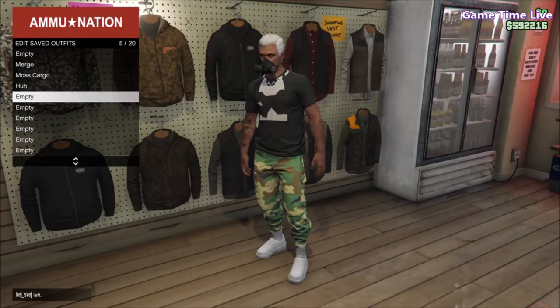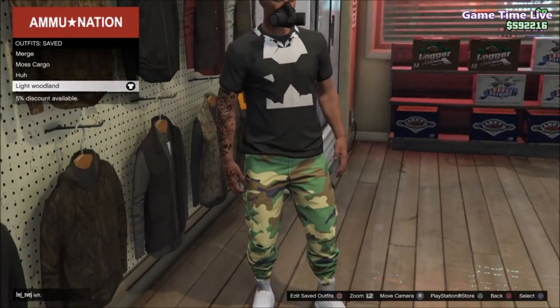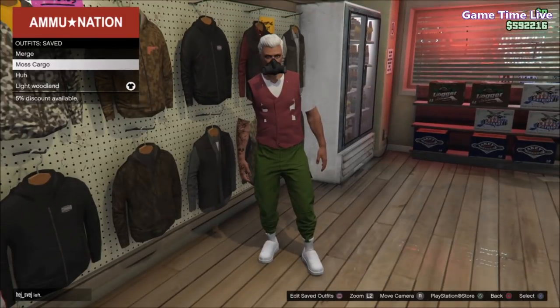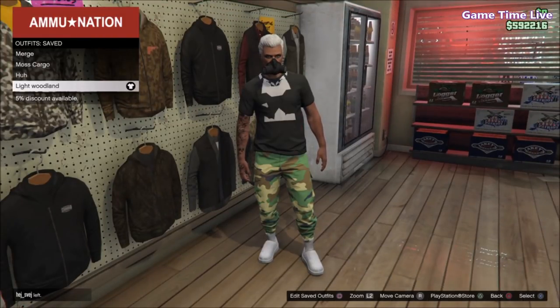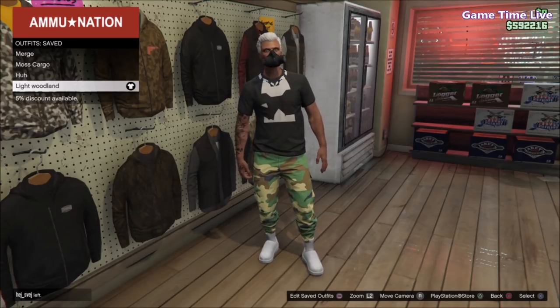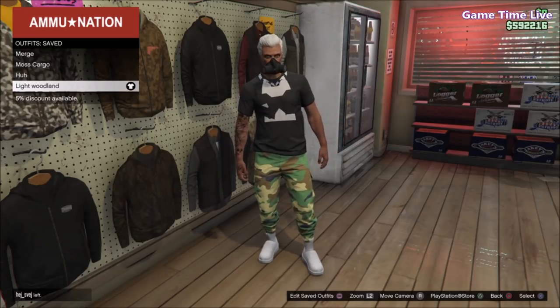This is the end of the video. I hope this tutorial helped you all out with merging pants. This is how the light woodland tactical pants look as joggers, and these are the moss cargo pants. I'll post both on Instagram with my own outfit inspiration, also shown on the thumbnail. Please subscribe and turn on post notifications to stay up to date with more videos on the channel. I hope to see you back here — bye everyone!